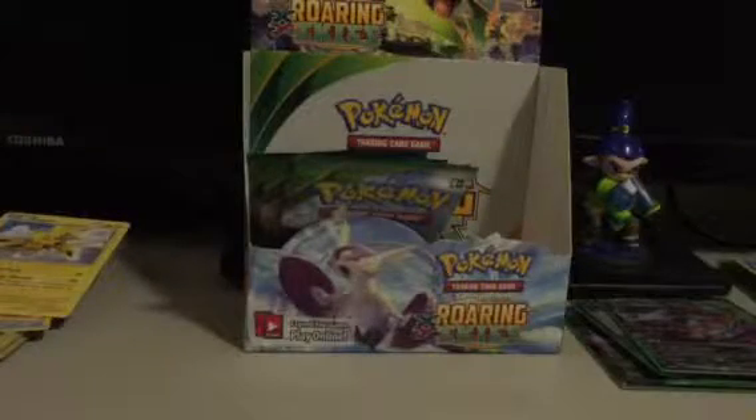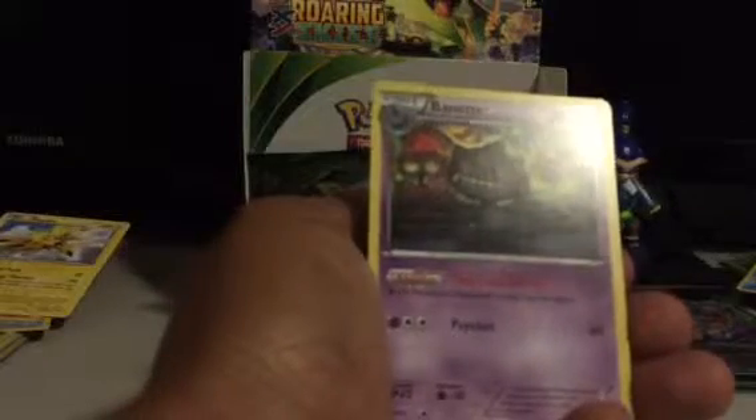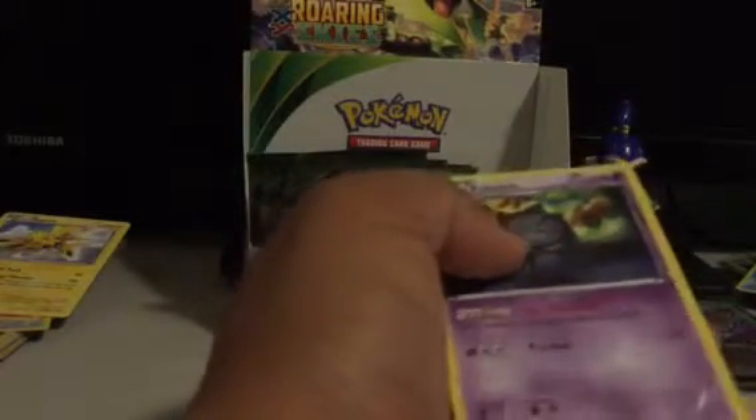Next pack. Sky Field, Firo, Max Elixir, Exeggcute, Hawlucha, Pikachu, Natu, Spearow, Pikachu Reverse, and Banette is my Rare. Pretty cool ability — each Pokémon Tool card in play has no effect. So potentially a playable card here.